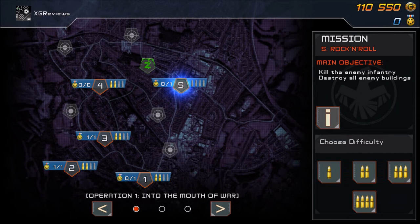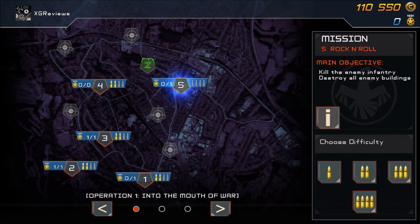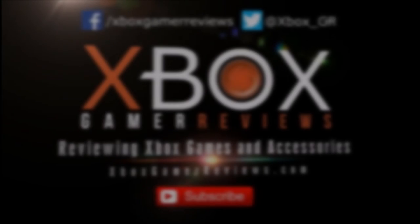And that's the zombie mode — there are a few other maps to play as well. This has been Tiny Troopers Joint Ops, available now at $9.99 / £7.99. Check it out if you're interested. Please leave a like if you enjoyed, subscribe if you haven't already, thanks for watching and we'll see you soon.